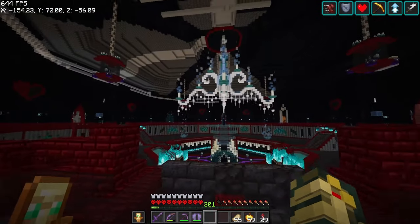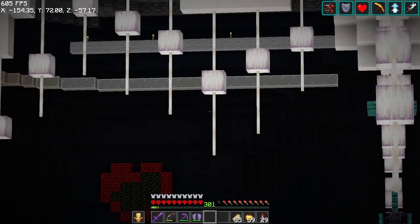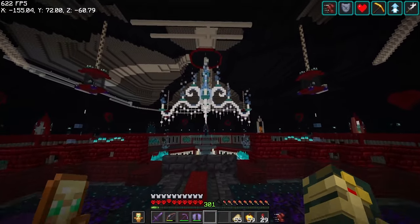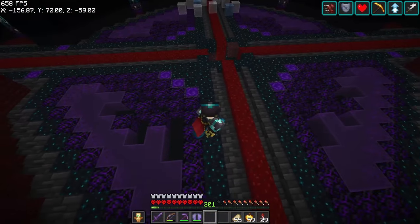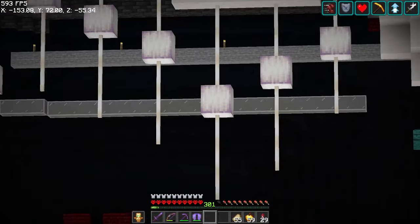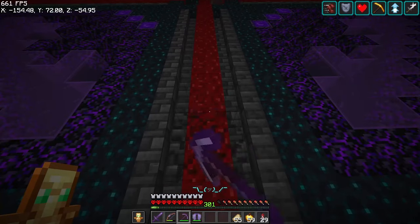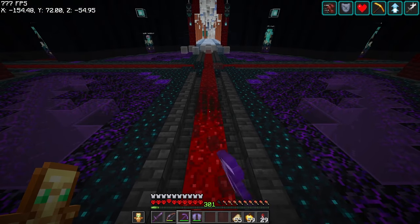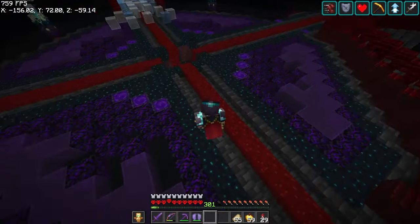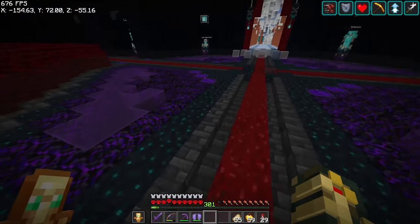Another big one from Vanilla Tweaks is going to be Endless N-Rods. They have a really nice seamless transition, making them a little more aesthetically pleasing when building with them. You'll also notice I'm standing on something that may look invisible — it's actually black glass. I use Continuity to basically give me connected glass textures, among other things, if you want glass that looks like this.